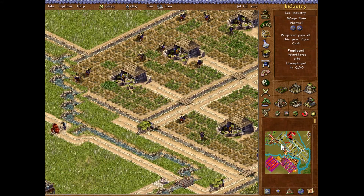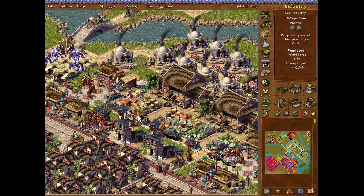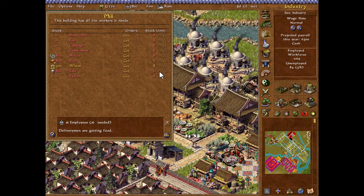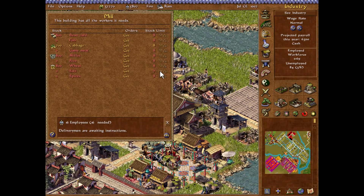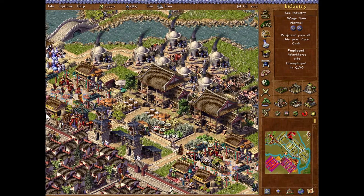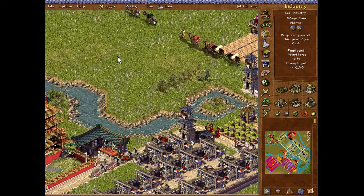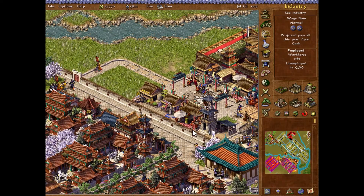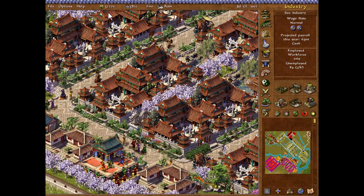Are we producing enough tea and silk and everything? Probably not, so I could probably produce way more. At least the food area is quite okay. I could probably tell them to have less salt and spices — it seems like salt and spices is the foodstuff they take the least of. At least that's my impression. Our tax income should be through the roof, and it is. My goodness.